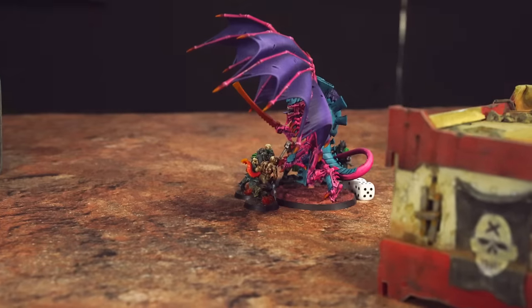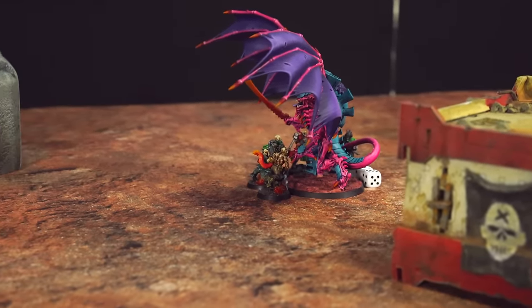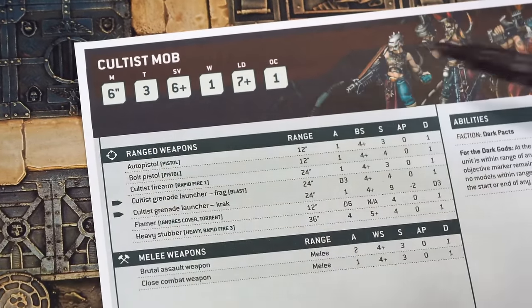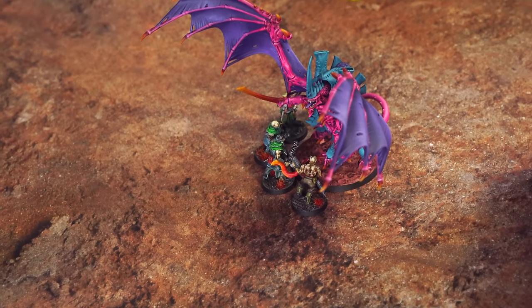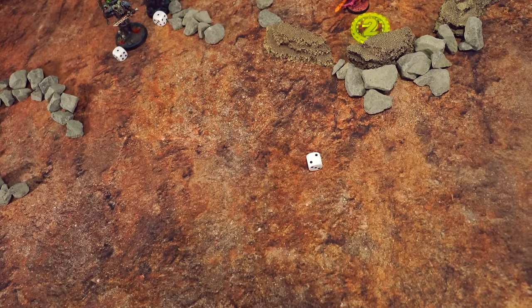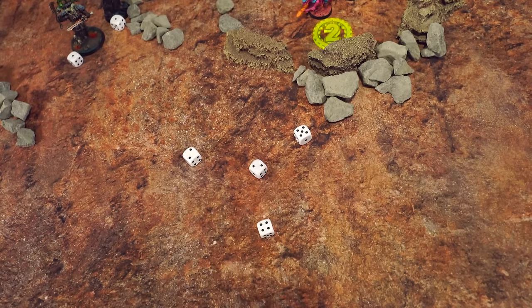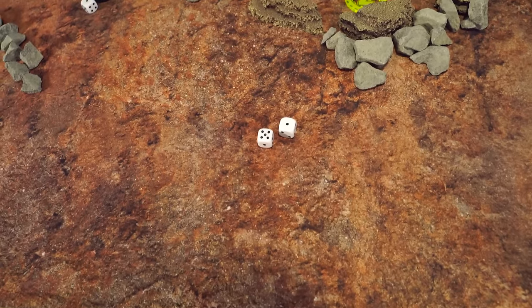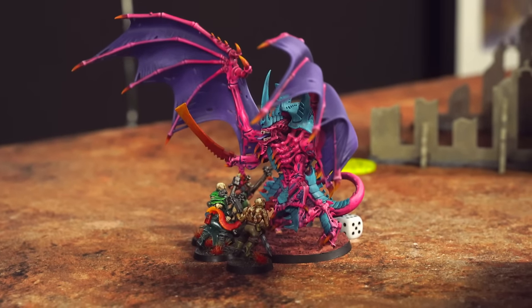Even though the cultists are engaged in combat with the Hive Tyrant, you can actually use Pistol keyword weapons when engaged in combat. So the remaining 4 cultists with auto pistols and the champion with the bolt pistol can shoot. Bolt pistol — one attack, hitting on 4s — a miss. Four auto pistols, one attack each, hitting on 4s, but strength 3 against toughness 9 means needing 6s to wound. None at all. This really shows how terrifying most enemies are for regular humans like the cultists in Warhammer 40K.